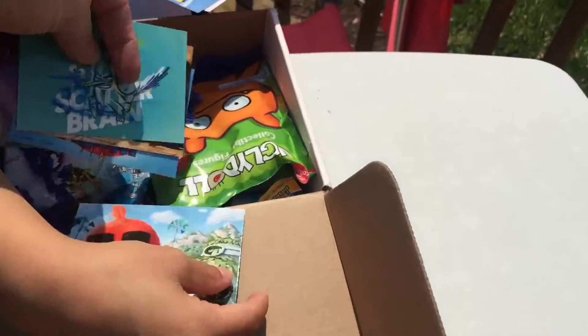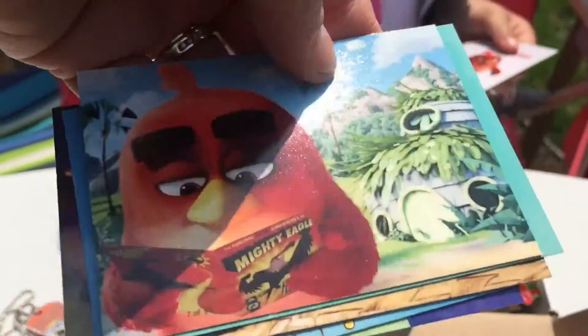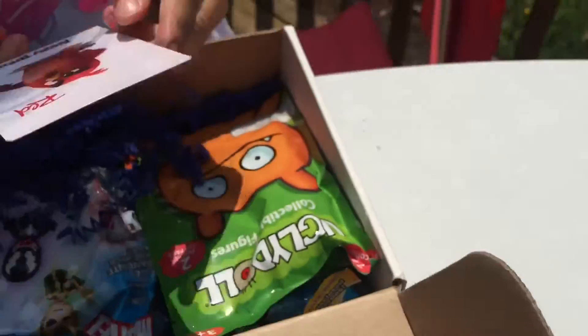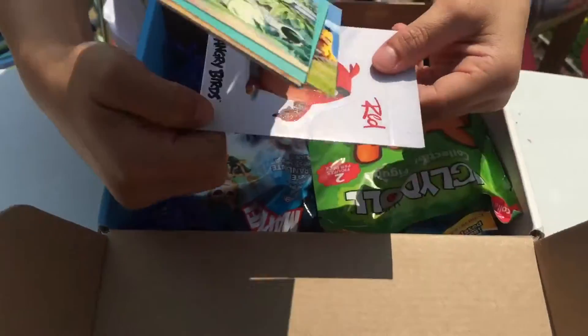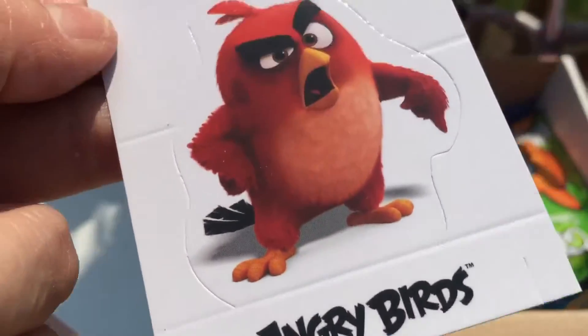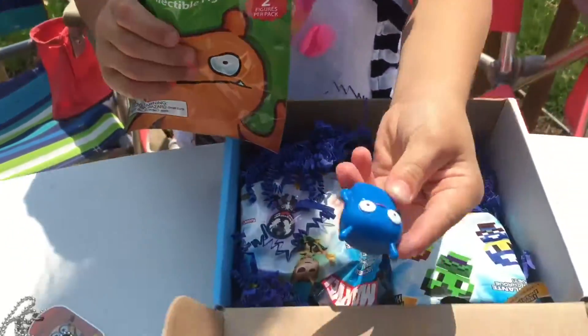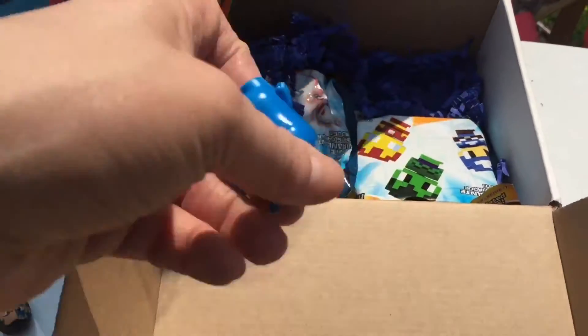Then they got this guy — cards from the movie, he's trying to get up. It comes with a sticker too. So cool. Let's see what this is next — oh, it just has a lid on it. They're called Ugly Dolls. Oh, that's cute — it's so ugly it's cute!